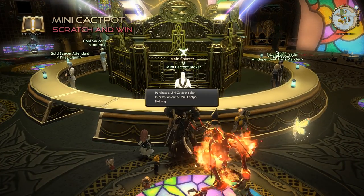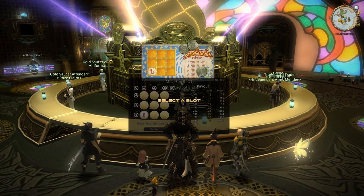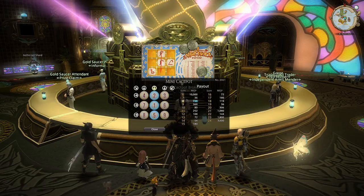Finally, be sure to stop by the Mini Cactpot, a scratch-and-win minigame that can be played up to three times a day. Look for the lines with the lowest combination of numbers — 1, 2, and 3 — for the grand prize. If not possible, look for the highest combination instead: 7, 8, and 9.